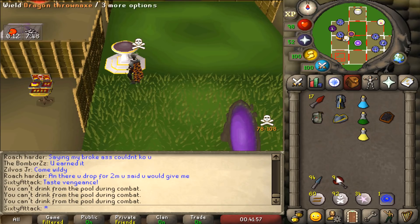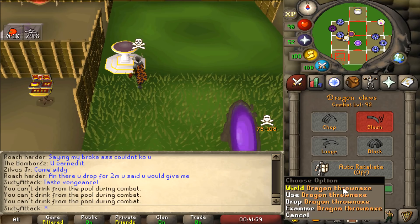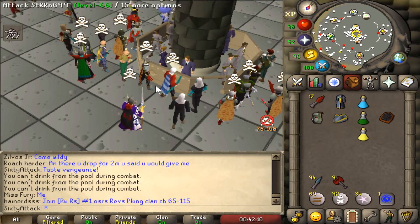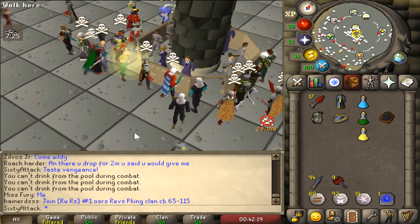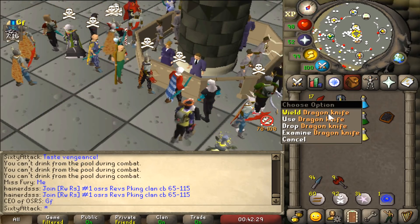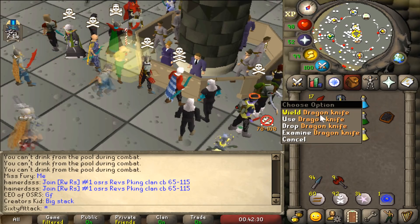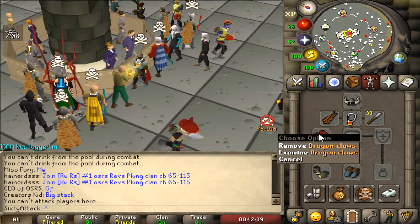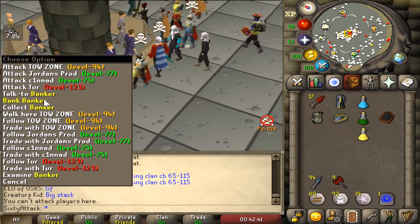Unfortunately the combat doesn't work very well because after the dragon claw special attack, when I do the throwing axe, the throwing axe just takes forever to throw. The only way this combo would work is if I use the g-maul after the d-claws instead of the throwing axe. The only way I can do that is if I don't use the throwing knife spec, which sort of defeats the whole purpose of using the dragon knives. So basically, dragon knives plus d-claws isn't as effective as you'd think.